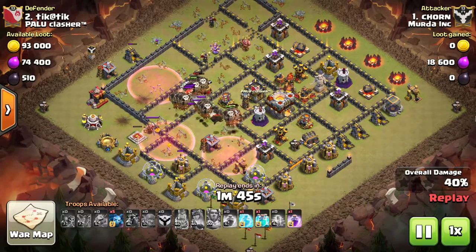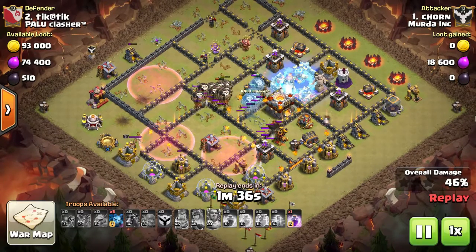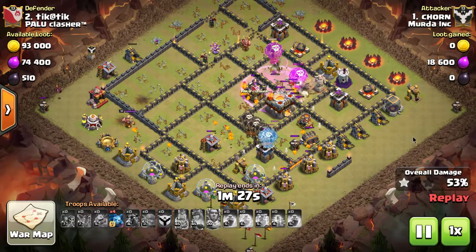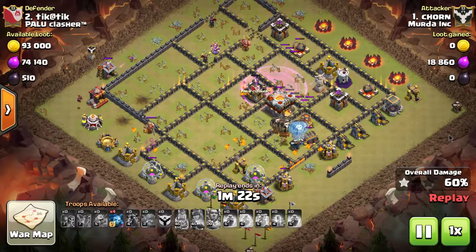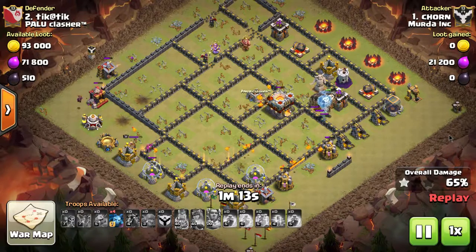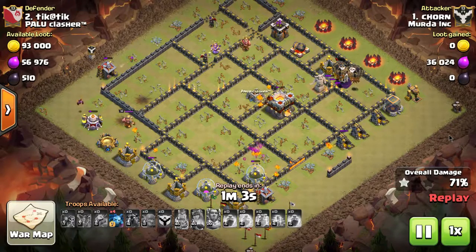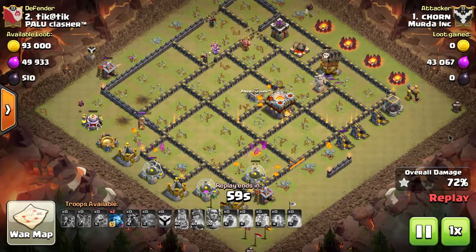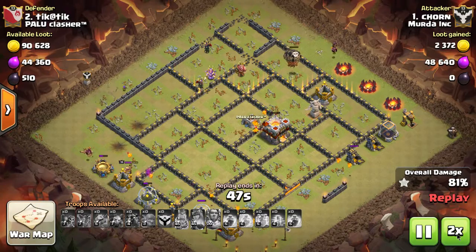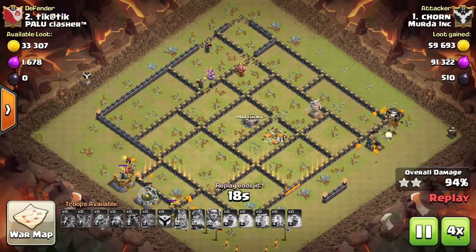Look at all the balloons alive - he's about to put down the clone spell and double up on those balloons right in the middle, freezes the back inferno tower, then puts in the rage. These troops fly over to the inferno tower and take it out. The inferno tower does high damage but it's single target, so it doesn't do too much damage to these balloons. In under a minute he wiped out this entire base. A balloon attack at TH10 or TH11 is not easy - the balloons don't have a lot of hit points. When I attack, they don't go where I want them to. But when Torn talks to his balloons, they do exactly what he wants.